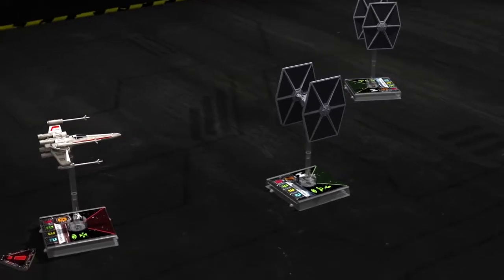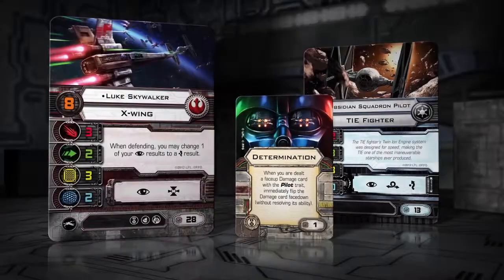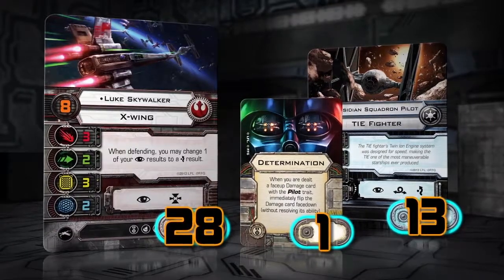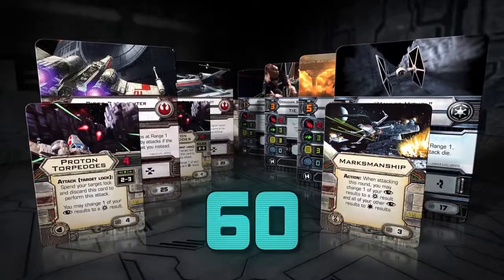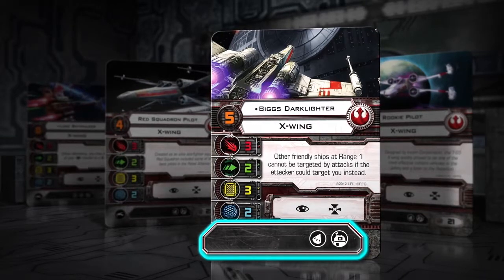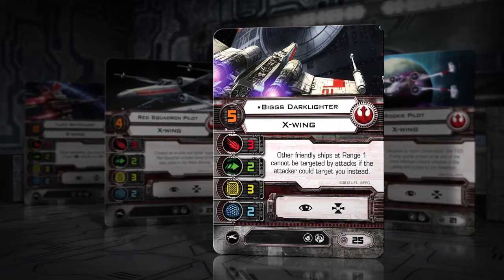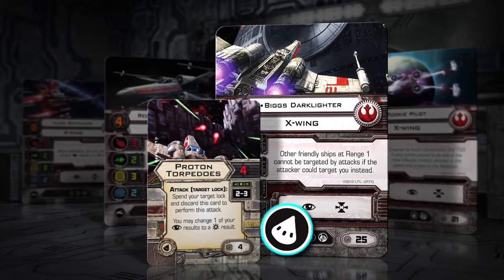The X-Wing game experience can vary from small skirmishes to massive battles. To balance opposing sides, each ship and upgrade card has a designated squad point cost in its lower right corner. Before playing, players must agree on a squad point total for the game and then customize their force within that total. Each ship's upgrade capabilities are limited to those shown in the upgrade bar at the bottom of each ship card. A ship may equip one upgrade per icon. Biggs Darklighter, for example, may equip two upgrades: one Proton Torpedoes upgrade and one Astromech upgrade.